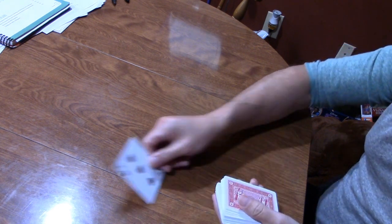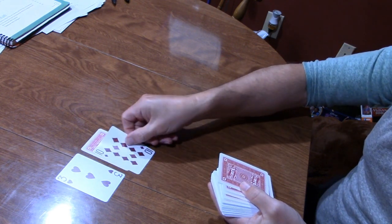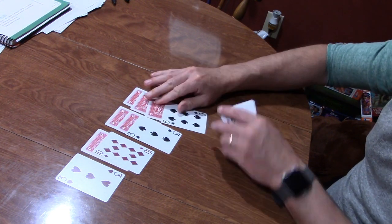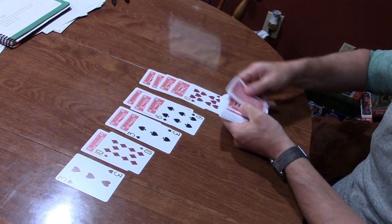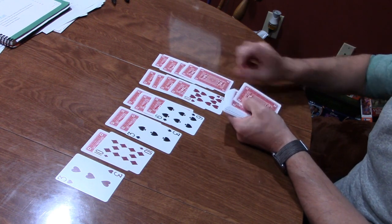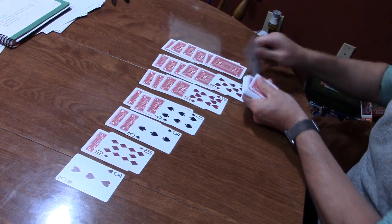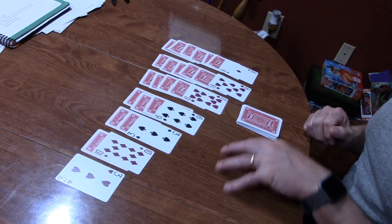You're going to start your first column by laying one card face up. Then the second column has one card face down and one revealed. The third column has two down and one revealed, and so on. You end up with seven columns, always adding one additional card per column, so the seventh column has seven cards total — six face down and one revealed. Then the remaining cards become your draw pile, and the four empty spots at the top are where you'll lay your foundations.